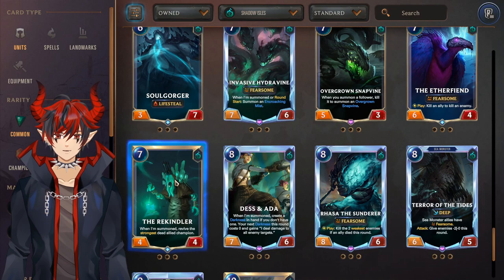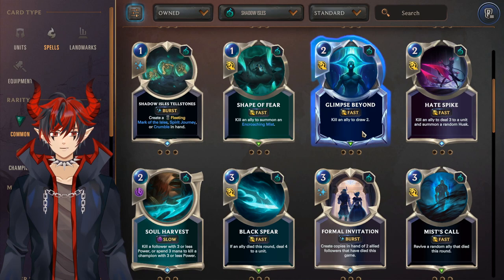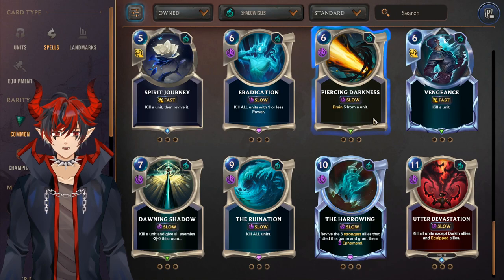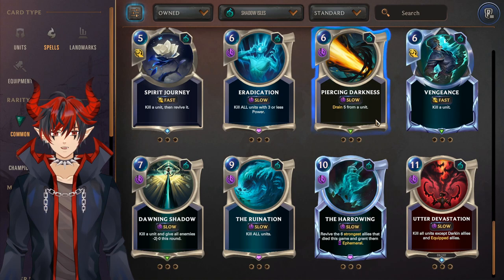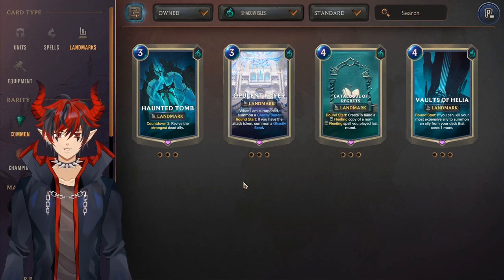Shadow Isles spells: Quietus if you're on the control side of Shadow Isles, Glimpse Beyond is a must run in like 95% of Shadow Isles decks so definitely craft and run it in anything you're doing, Hate Spike for control or Evelyn, Soul Harvest for control, Undergrowth for Deep and also good in some general control Shadow Isles decks, Piercing Darkness sees some play — it's a really big heal, Vengeance is probably the best general-use control card in Shadow Isles — they're both common so craft both. Ruination and Harrowing are pretty niche so I wouldn't craft those right away.